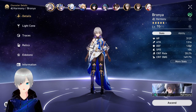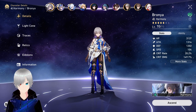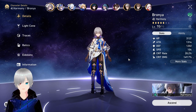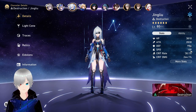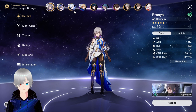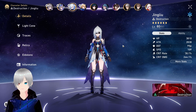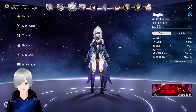You will definitely want a well-built Bronya. There is something important to follow: keep Bronya's speed lower than Jingliu's speed. If Bronya has higher speed than Jingliu, the Scissors stack will be harder to get, or you might have to sacrifice your ultimate to get Jingliu into the Spectral Transmigration state.